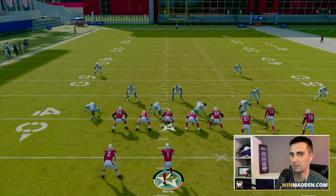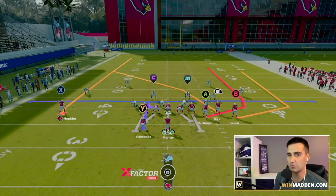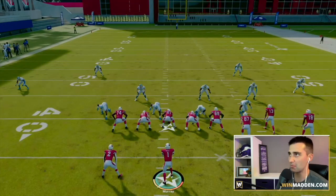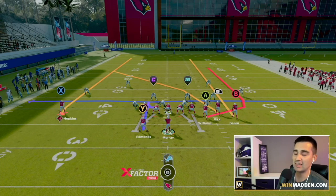This will beat any cover three in the game. What we're going to do is one simple adjustment — literally one adjustment — and you do not need hot route master for it. We are going to streak our B receiver. That's it.